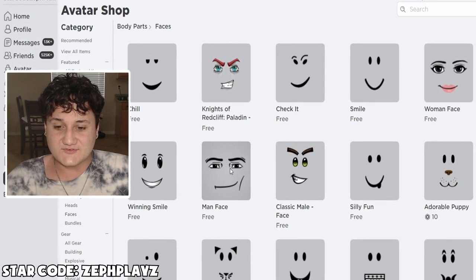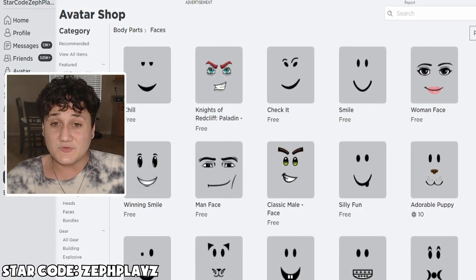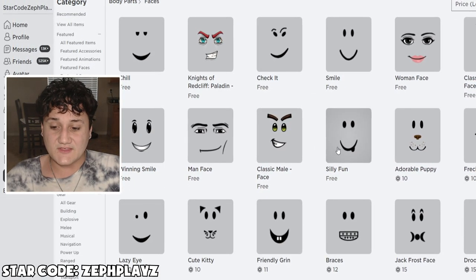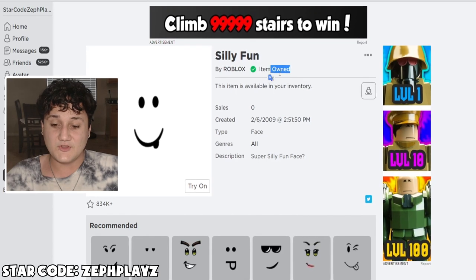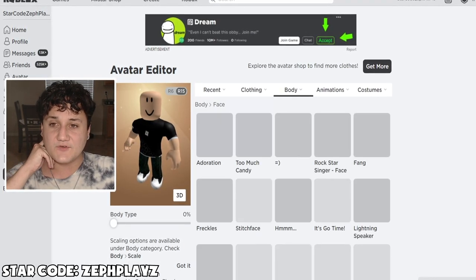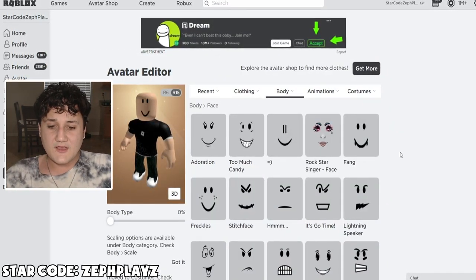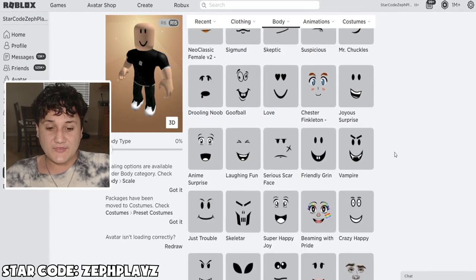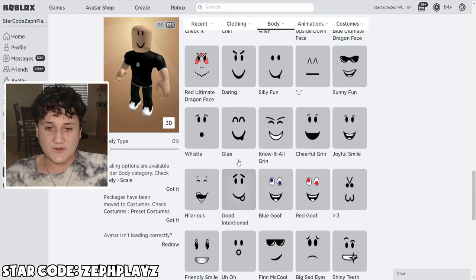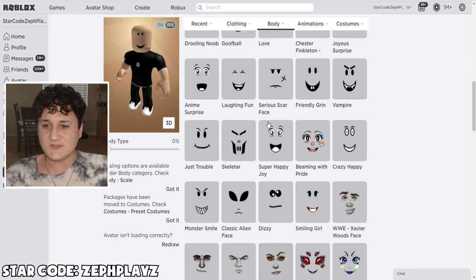We have quite a few different options: the man face if you're going for memes, the winning smile — that one's pretty good — and the silly fun as well. Which face are we going to use today? We have the check it, the chill, the man face, the winning smile. I think we'll go with chill — I think you guys would want me to go with the chill face. There's the chill face right here. That is looking pretty nice.